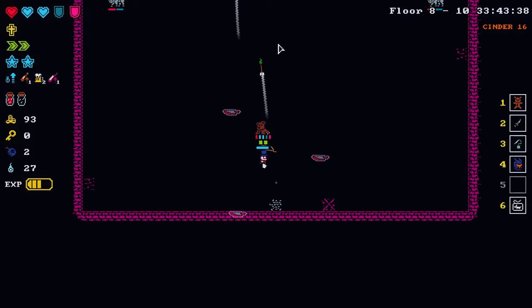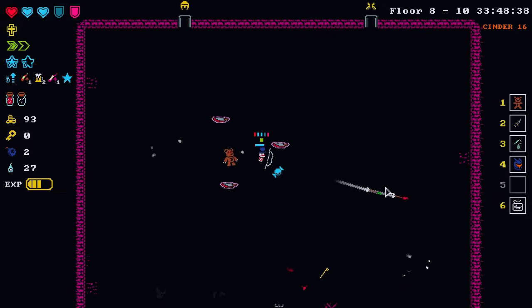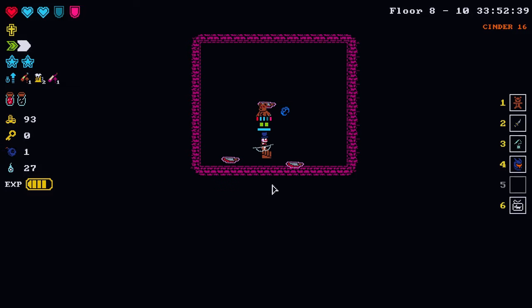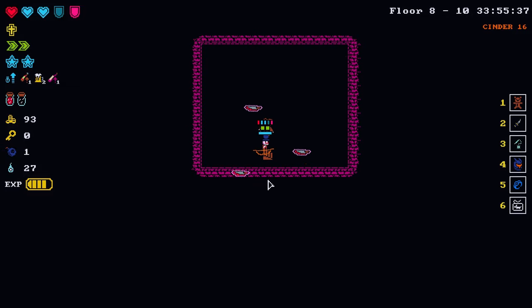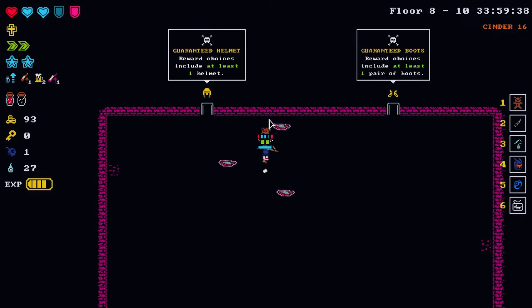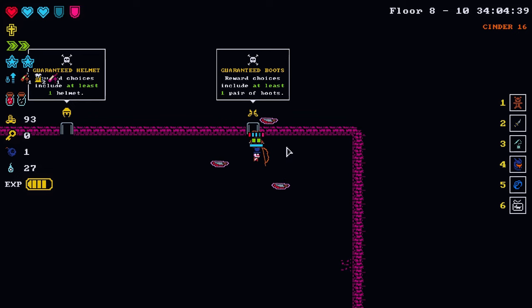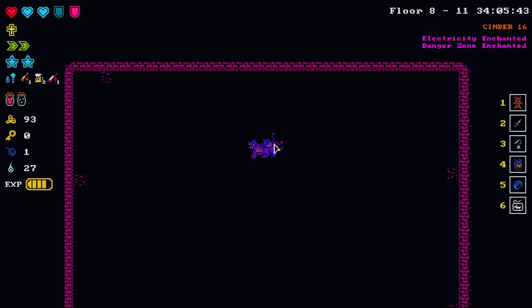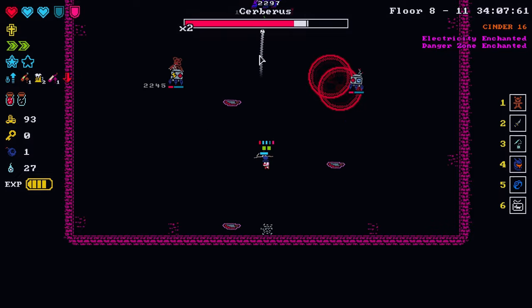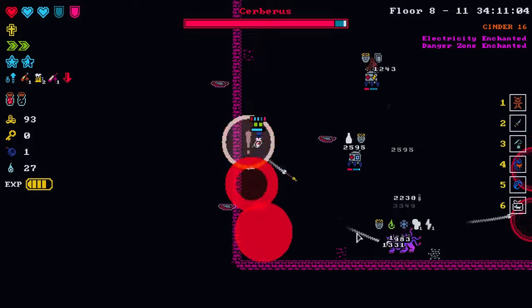I'll go with the candy. Let's get something good. Lapis bracelet — it'll sell. Guaranteed helmet or guaranteed boots — we are devoid of boots. Our puppeteer set is obviously staying on. It's really really hard to take that off — it only increases my damage by like four or five times.